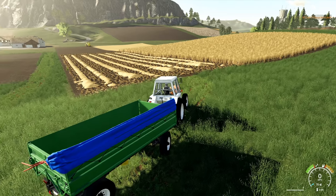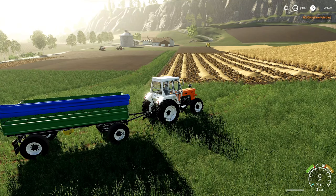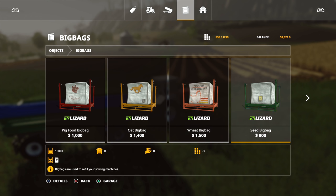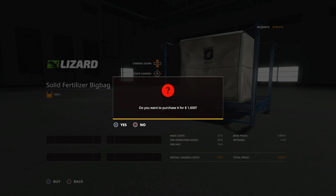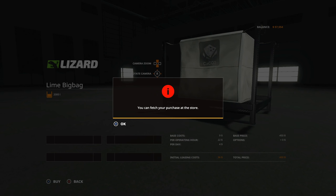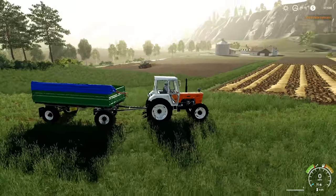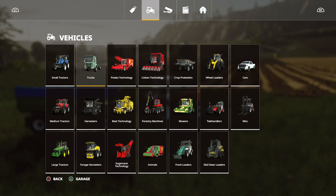We're also going to buy a pallet of lime and a pallet of solid fertilizer so the machine knows what's in it. Let's go with big bags — a solid fertilizer bag, purchase yes, and a lime bag with 2,000 units in it, purchase yes. Next, we want to see if any of our current tractors can take a front loader, because we're going to need one to help carry things around. Let's check the Fendt — front loader attacher yes, we can put a front loader on this one.